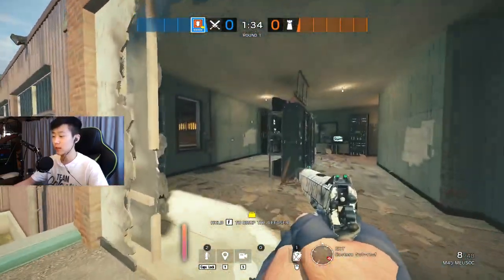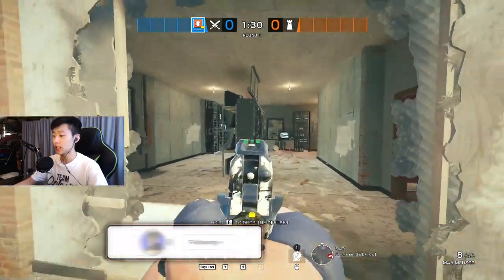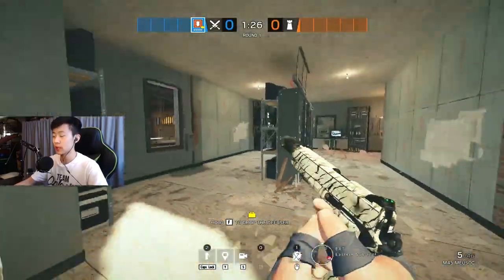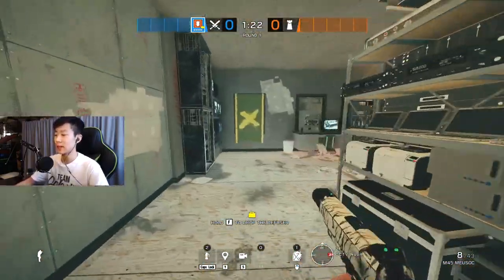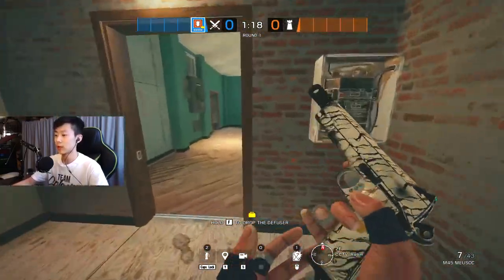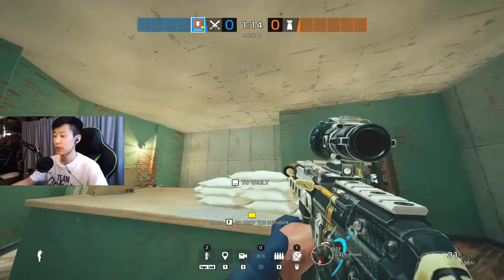There's going to be someone on rafters, someone possibly playing behind this rack, and there are going to be holes right here. No defender really sits right here — this is kind of no man's land unless the attacker is fully committed. Most of the time they're going to be behind this box, holding you off post-plant and throwing C4s.